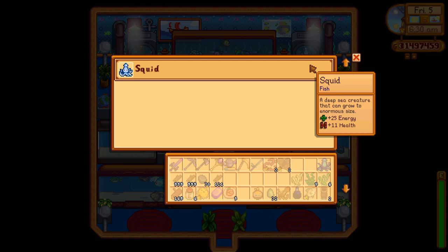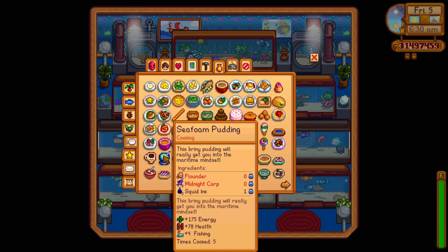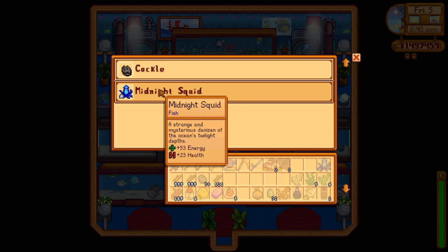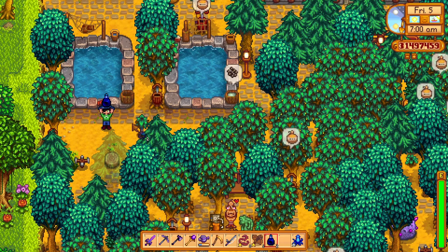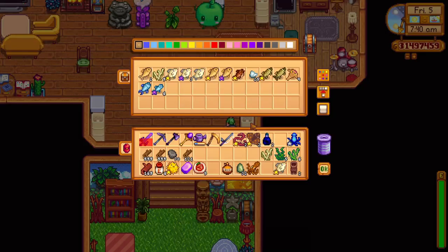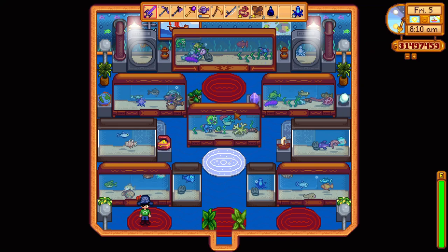The squid is also important, and you should always have a fish pond filled with these, since it produces ink, which is a really important item for some end-game cooking items that can help you a lot, like the sea foam pudding. You have two variants: the normal squid, which produces one ink, and the midnight squid, which produces one to two ink. The squid can be caught in the ocean in winter during the evening hours, while the midnight squid can be found in the submarine in the night market. The rest of the fish in the game give you pretty random items, and most of them aren't worth dedicating a whole fish pond to.